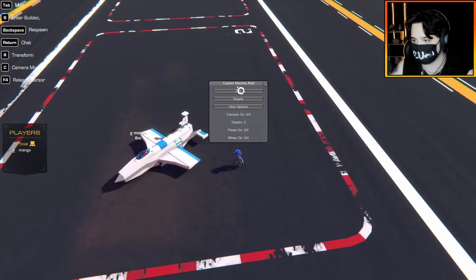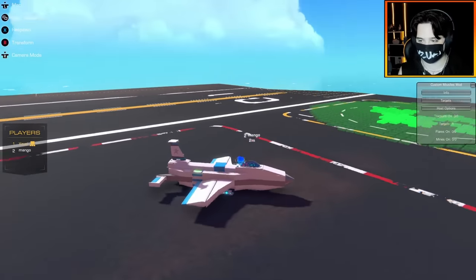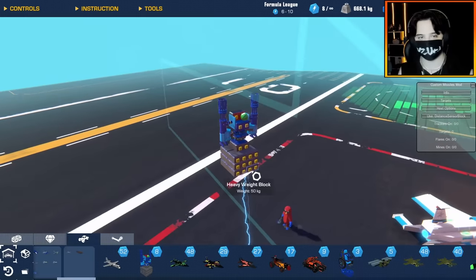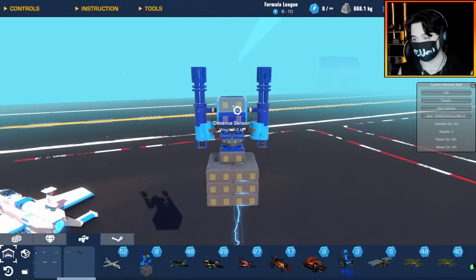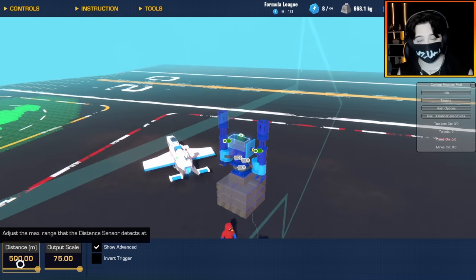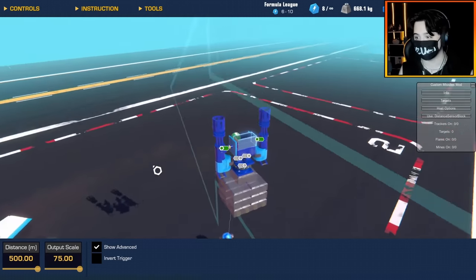I have done some testing beforehand. Let me just move this mod menu out of the way. We're also joined with one of my friends, Mango. Say hello. Hello. He's in a plane ready for some testing, but I'll show you guys what I've made really quick. So this is essentially a micro version of an auto-aiming turret. It has the eye, and it also has a distance sensor — actually quite a special distance sensor. It's quite illegal. Somebody posted this to the workshop, and essentially this distance sensor has a distance range of 500, which is crazy.